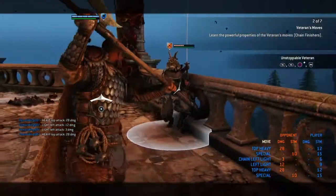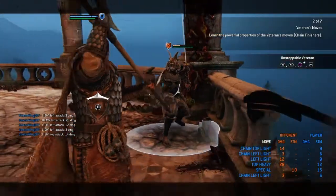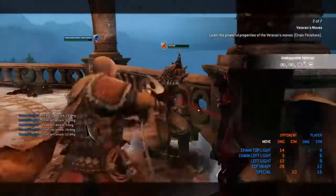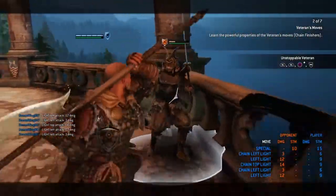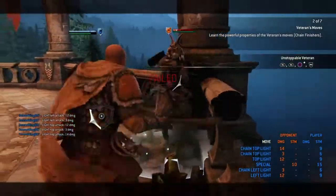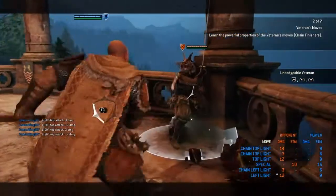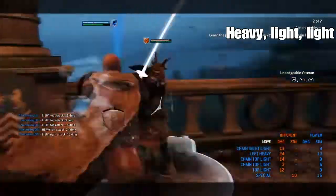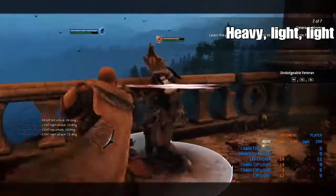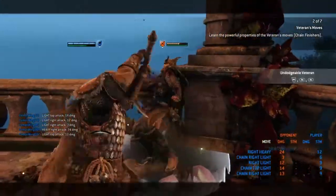Now I have an idea: if you do a double light, they're going to dodge to try and dodge that kick. Once they do and you expect it, you could instead throw a light and catch the dodge. That's the 'done dodgeball veteran' — heavy light light — that will catch them when they want to dodge.